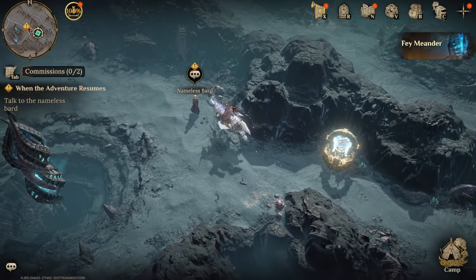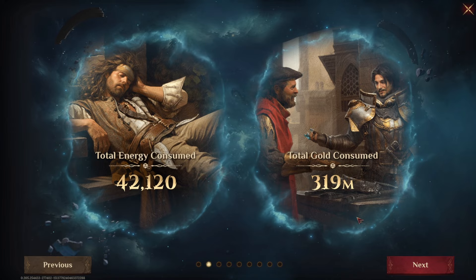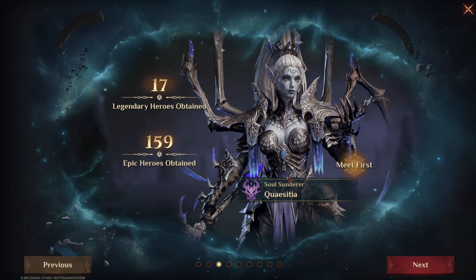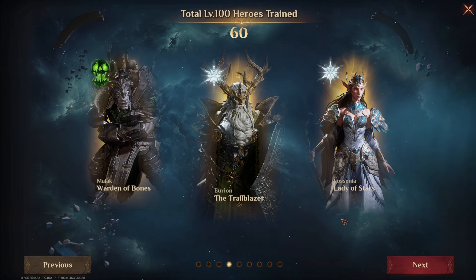Let's look at my recap of Season 2. Story progress — I defeated this on the 17th of December. I consumed 42,000 energy and 319 million gold. I obtained 17 legendary heroes and 159 epic heroes. The first legendary I got was Questetia. I leveled 60 heroes to level 100.